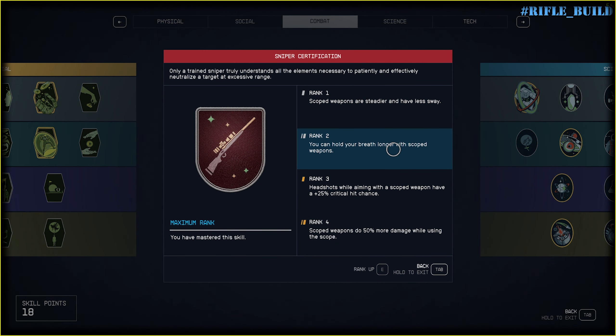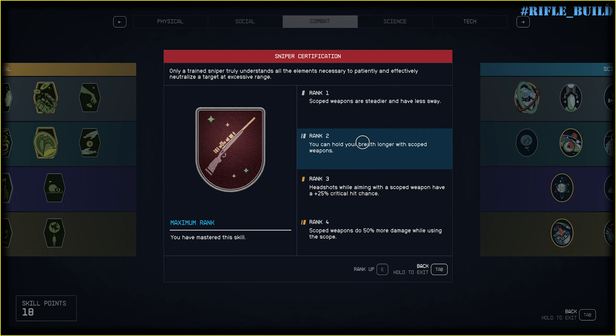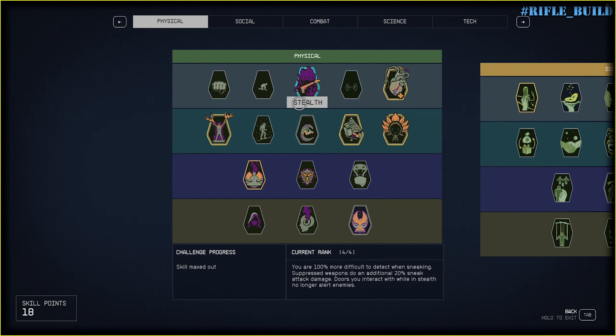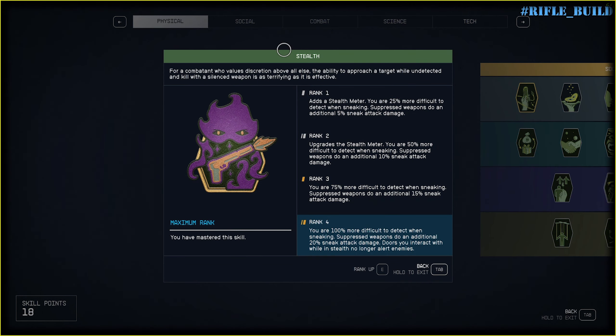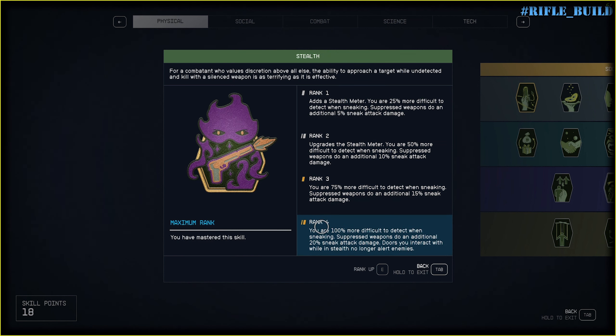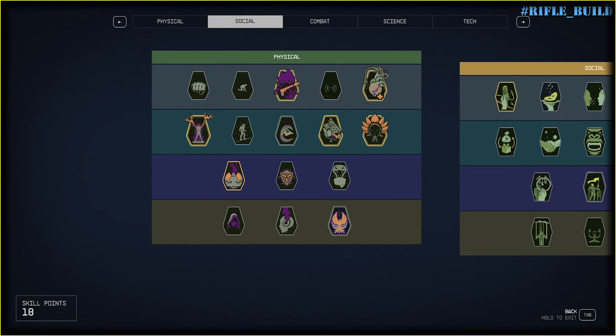Though for Sniper Certification, only rank 3 and rank 4 are great. As I mentioned, stealth is kinda broken in this game for now, but you need this perk anyway — rank 4. Rank 3 is not enough. But obviously in the very beginning you will have some issues with skill points and you need a lot of them. So let's get started.